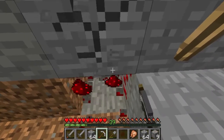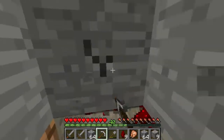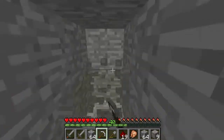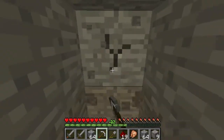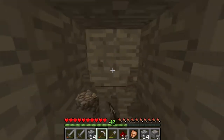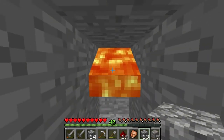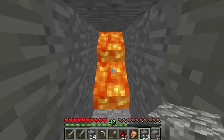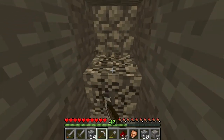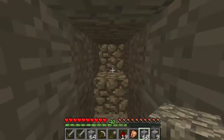Redstone - yes! As soon as we can get some diamonds and obsidian we can get ourselves an enchantment table, and then we can get some unbreaking and all those kind of enchantments. Speed. Oh crap - balls. Safe. Maybe. No, not in the slightest. Get that block. There we go. Okay, we have to take another route.